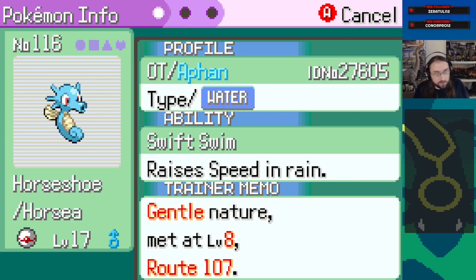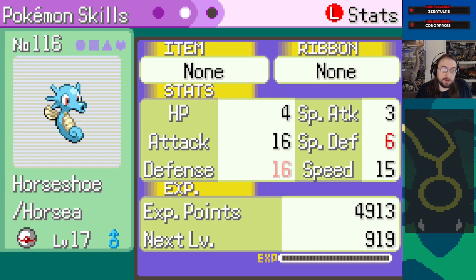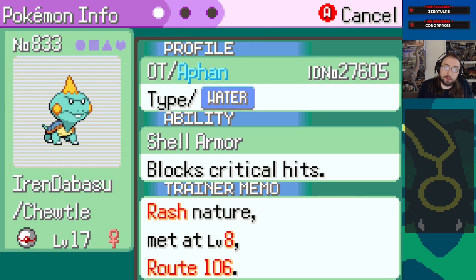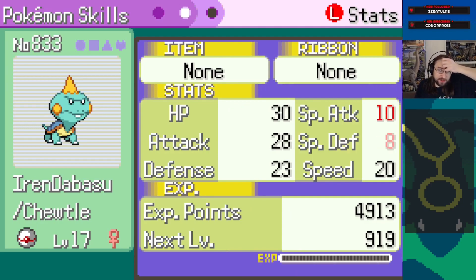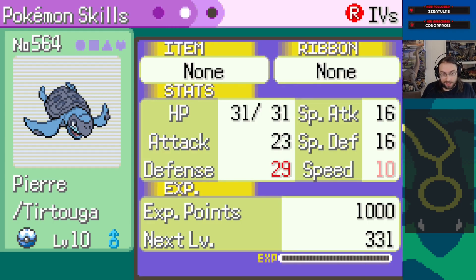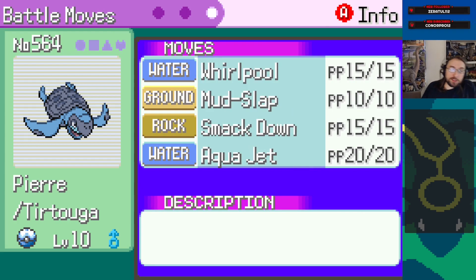Horsea joined us again - gentle nature, minus defense, plus special defense. That's actually bad. Our other room was Sniper - it's not Swift Swim. Shell Armor? Rash, plus special attack, minus special defense - but look at those IVs! Relaxed, Swift Swim - that seems... wait, 21 defense with plus nature, 25 special defense, 31 attack - this is fantastic. This dude's great. 31 attack - this is so fucking good!